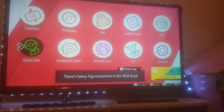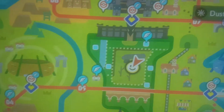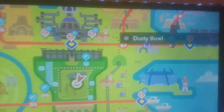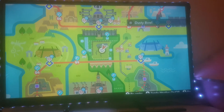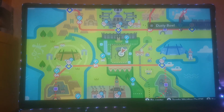So I'll show you what I mean. You have to go to Dusty Bowl — there's a place around there where you have to go with 49% damage on your Yamask, and it will evolve suddenly.